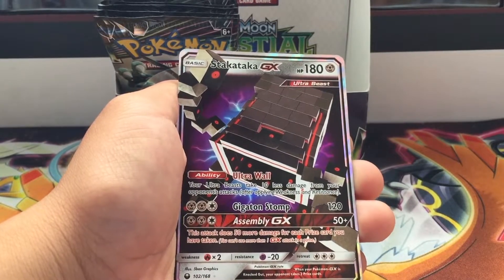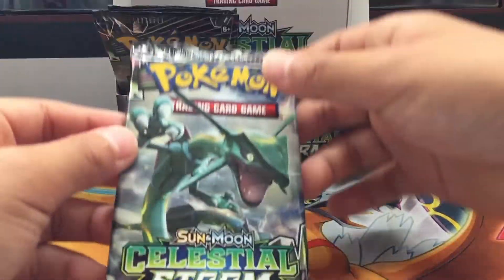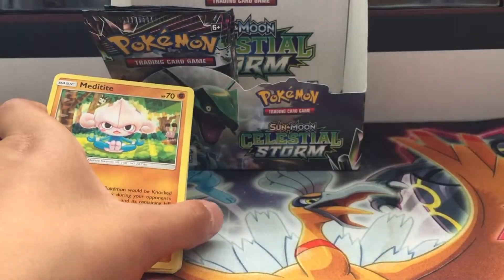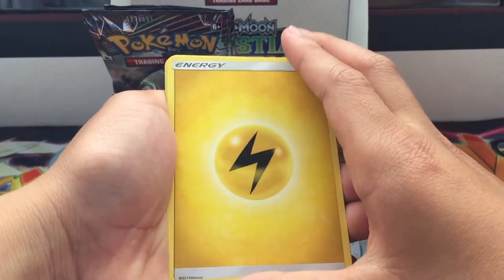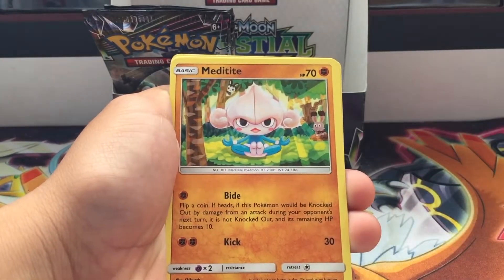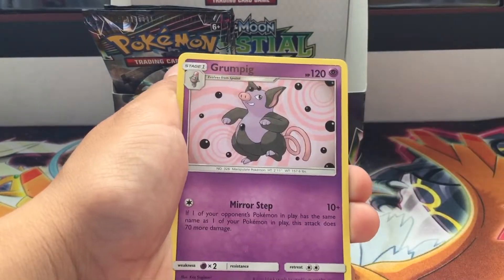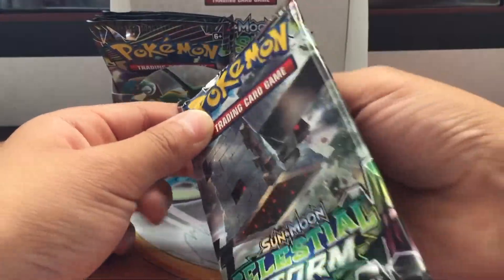Pack number twelve. How many GXs have I pulled? One Stack Attack GX, plus some full arts and the prism star. Electric energy, Lairon, Masquerain, Poochyena, Kirlia, Clamperl, Panpour, electric reverse holo, and there is a Grumpig. The last five packs need to be better!